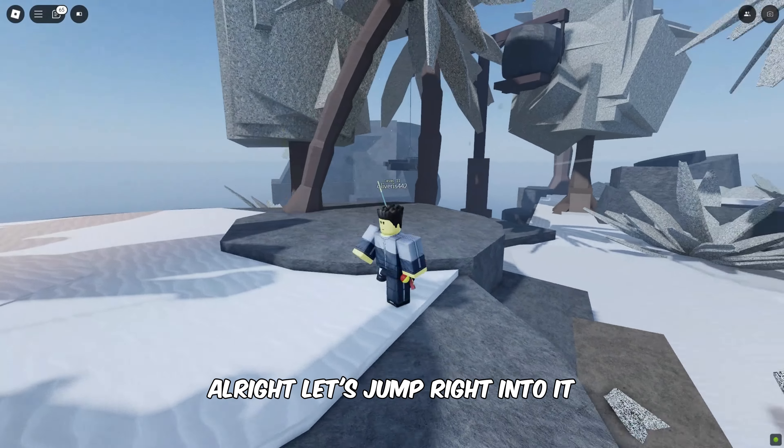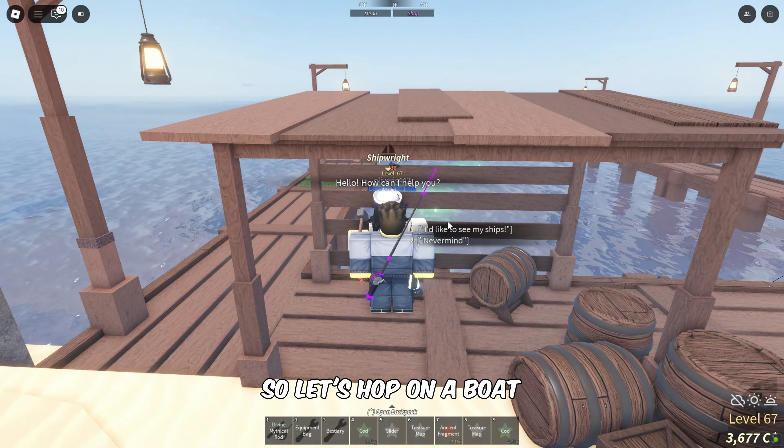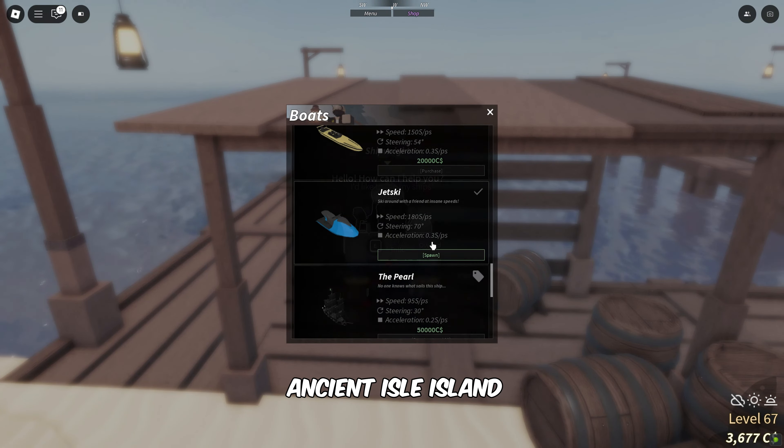Alright, let's jump right into it. We are at the Moosewood Village, so let's hop on a boat and head over to Ancient Isle Island.